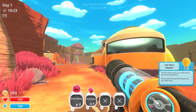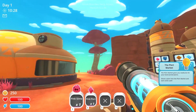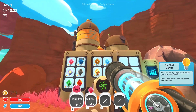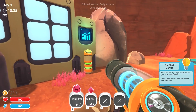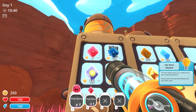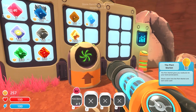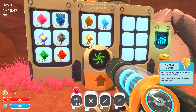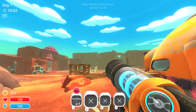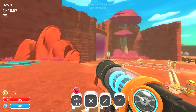The port market gives you new bucks for your hard-earned plorts — shoot a plort into the port market and earn some cash. So these pink plort things that we found are worth seven bucks a piece. Let's squirt these in here. That seems pretty simple and straightforward. Being a farm hand isn't such a big deal — I don't know what everyone always whines about.